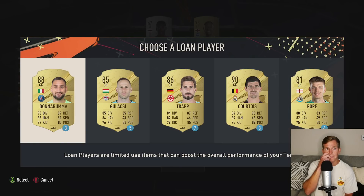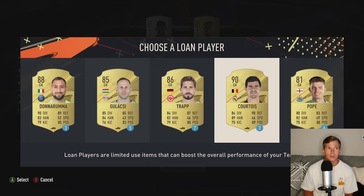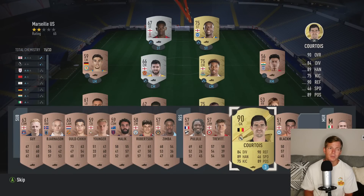We got a little player. I'm definitely gonna go Cotua, I think, because I'm not going to be too worried about chemistry right now. We only have them for three games anyway.